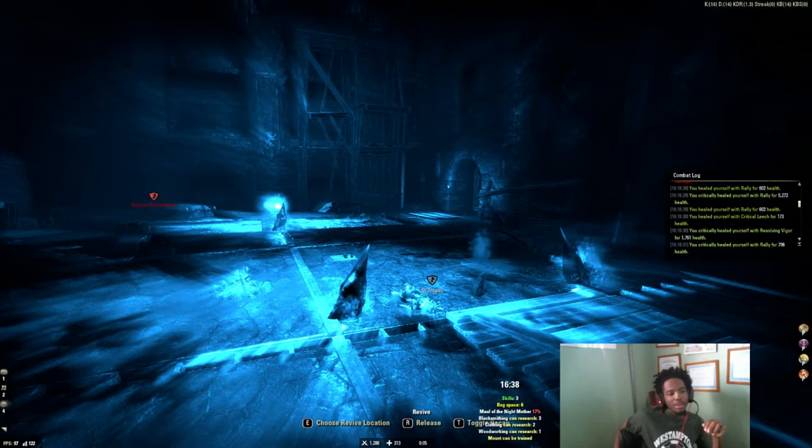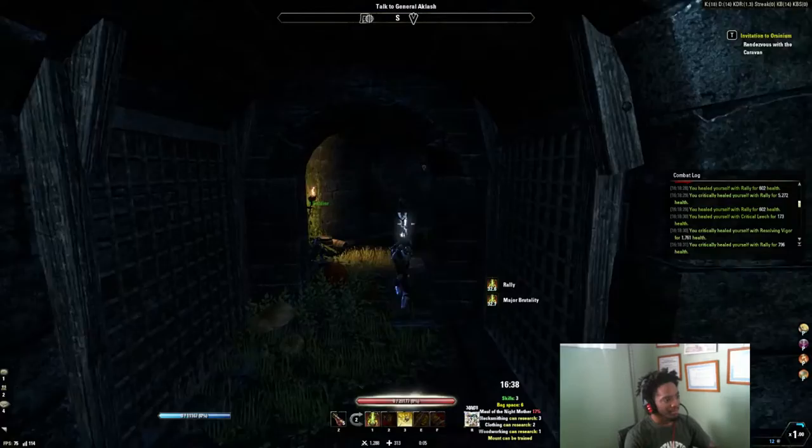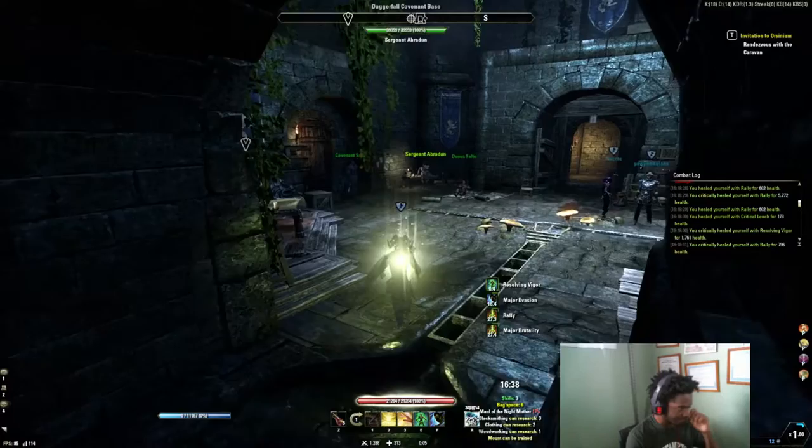You can manually bind the button for interrupts so you won't have much trouble animation cancelling. Again, it's light attack, puncture, bash — it's one of the best combos you can do for one-hand and shield.